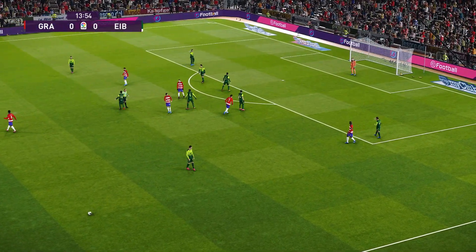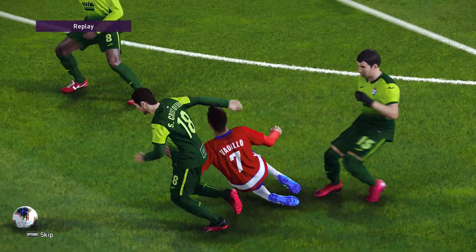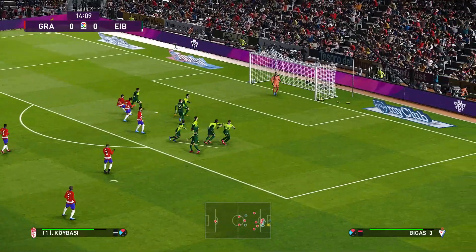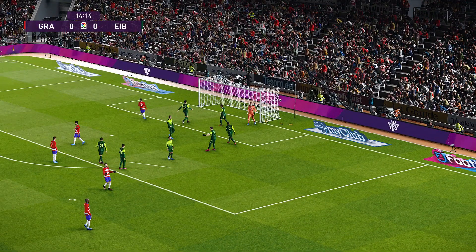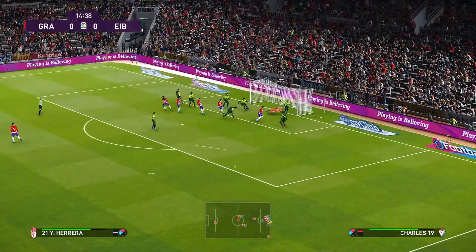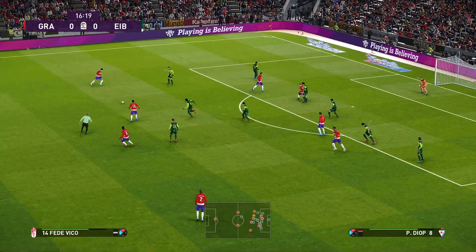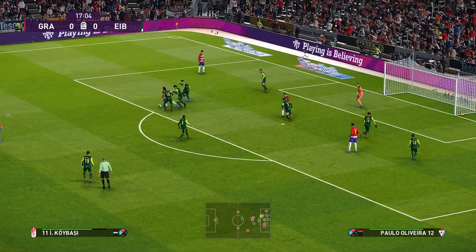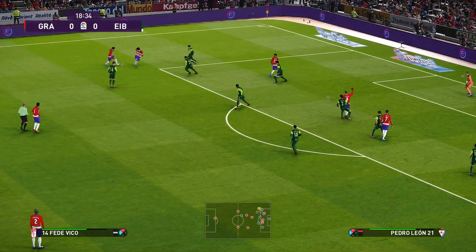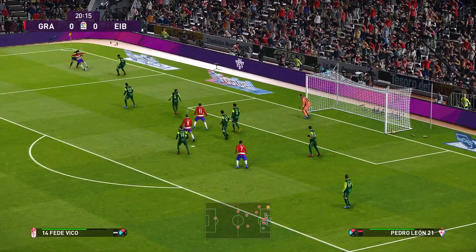Gets it back — looks a foul, referee's given it. That's a half-decent try and that's been levered clear. Could be a chance here — Kwebashi decides to play it back. Keeps everyone guessing. Can he deliver? That's great strength on the ball.